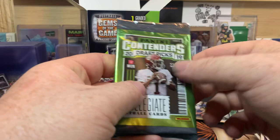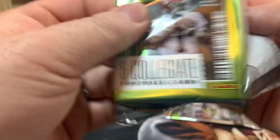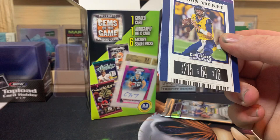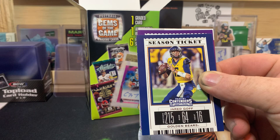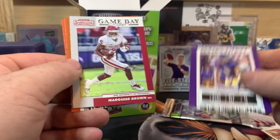We have two packs left - I'm going to save the Prism for last. We have 2019 Collegiate Draft Picks - hopefully we'll hit something cool in this one. We got Jared Goff, Adam Thielen, Marquise Brown, Earl Campbell, Terry Bradshaw, and Antonio Calloway. Nothing big out of that pack.